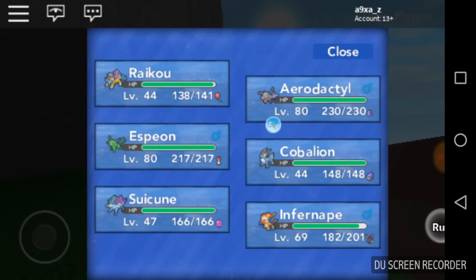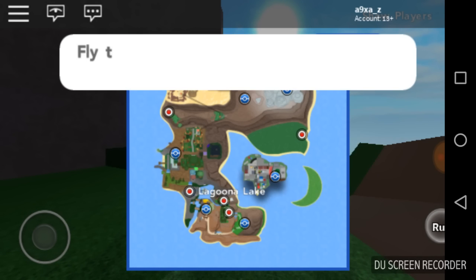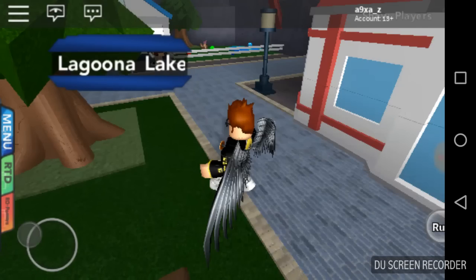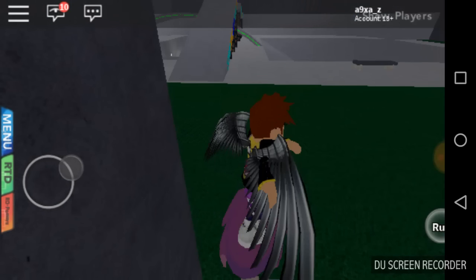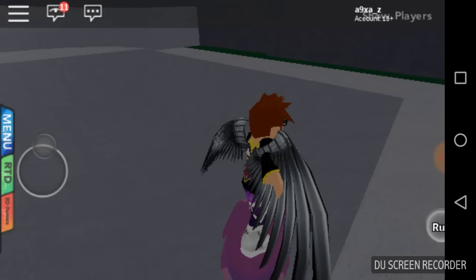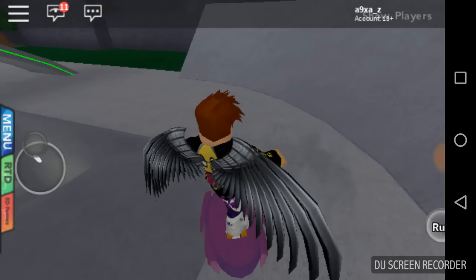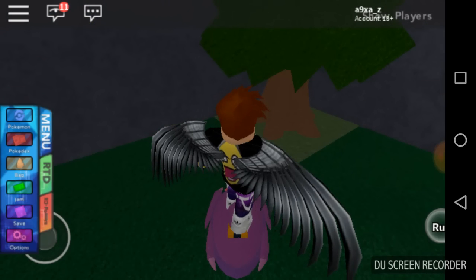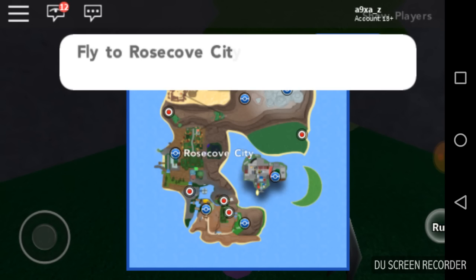Trust me, it's worth it. First off, you have to fly to Laguna Lake — I can't show you in this one because I don't have all the right items. Then you have to go around here and make, I think it's five circles around the entire thing. Then you have to buy the Genesect board, and then you have to fly over to Rosecove.